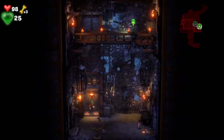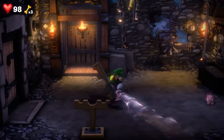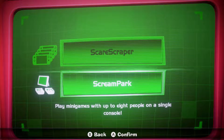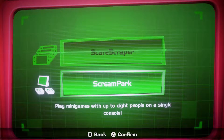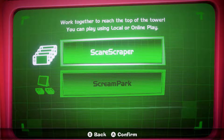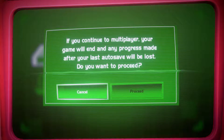Speaking of co-op, there's local co-op where one player controls Luigi and the other plays as Gooigi. There's also an online cooperative multiplayer mode called ScareScraper, which will get a separate video. There's also a more competitive mode called Scream Park that has a few Mario Party-style minigames designed for local multiplayer.